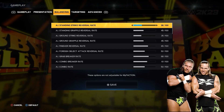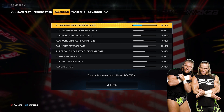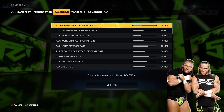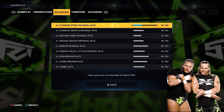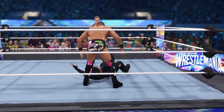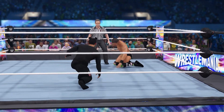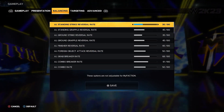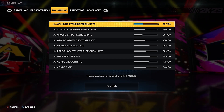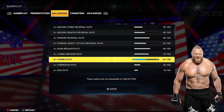Now to the meat and potatoes. We have the reversal rates for standing strike, standing grapple, ground strike, ground grapple, finisher reversals, and foreign object attack reversals. These are all set where they are because I feel like it gives the best, most realistic feel to the matches — you can go back and forth with reversals, and at the end of matches when it gets a little chaotic, you sometimes see two or three finishers reversed in the matter of a minute. I feel like these sliders capture that pretty well. The grab breaker rate is at 68 and the combo breaker rate is at 61.